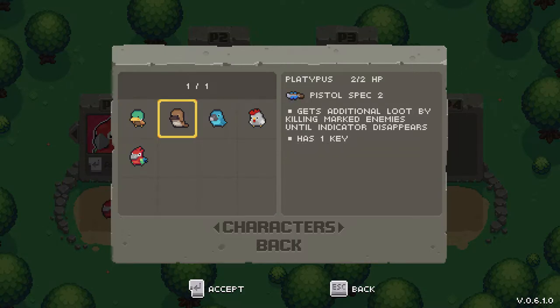Platypus Pistol Spec 2 gets additional loot by killing marked enemies until indicator disappears. It has one key, so you've got one key to go through a locked door. Marked enemies, when you're playing the Platypus, have a coin or a key above their head. You cannot mark enemies yourself — I had to go to the dev to question that. Big thanks to him for handing out a key to me on Twitter. All I had to do was DM him. 2 out of 2 HP for Platypus — that is super, super low. Seems like a really hard character to play.